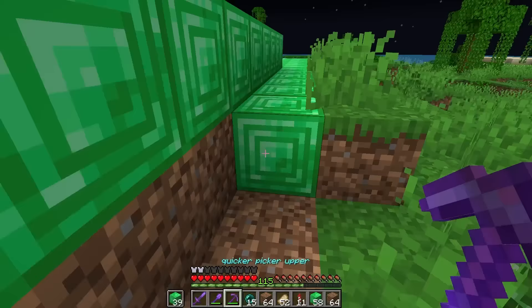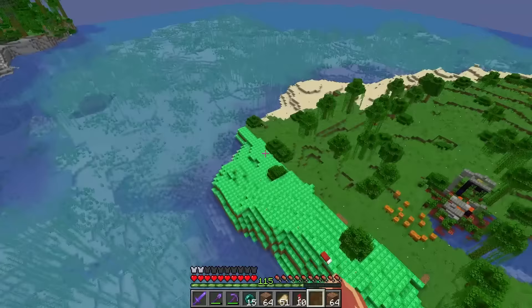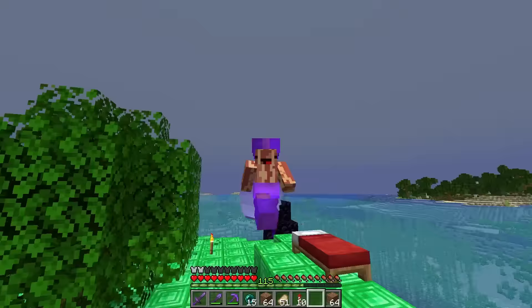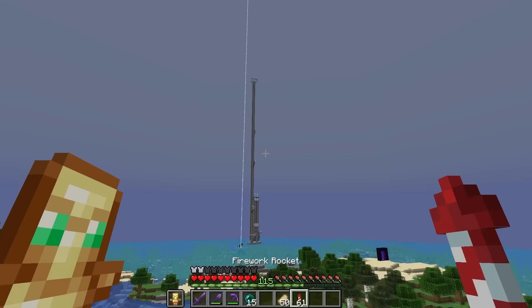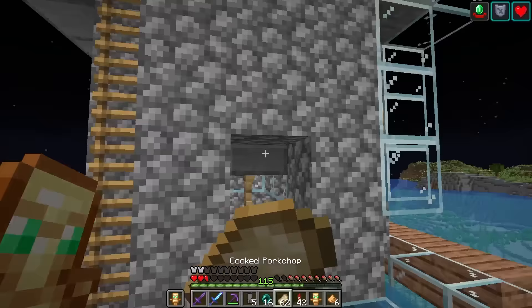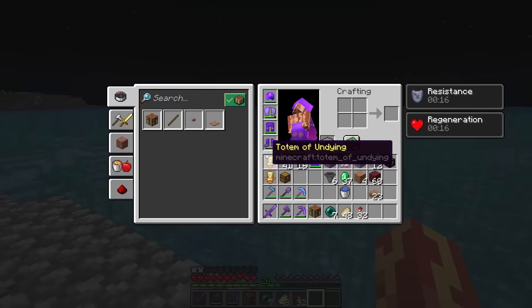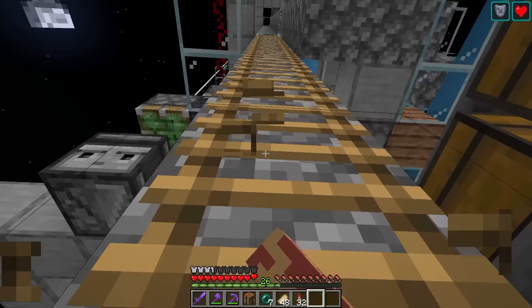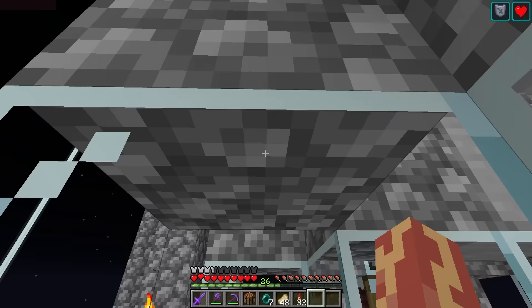Good thing I paused the video right before that creeper expl— That looks pretty good. A little ugly. We're not going for the most beautiful island, right? We're going for the most expensive island. Now it's time to AFK in the raid farm for more emeralds. Oh my god, vexes are spawning. Normally they aren't that much of a problem, but I'm wearing leather armor. You know the saying, 'act broke to stay rich'? I just think it would be funny to become the richest person on the server while wearing the worst armor in the game.